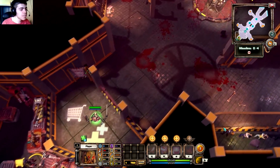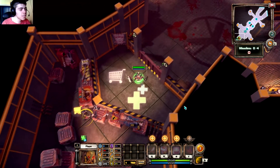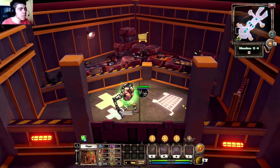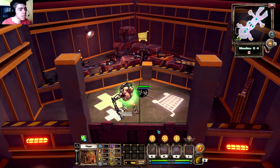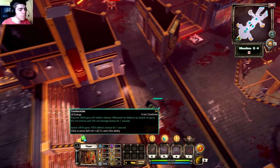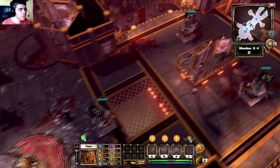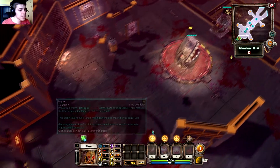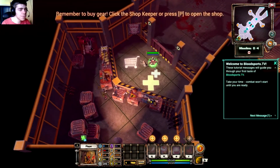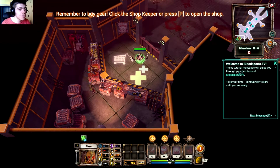Before we begin, the game recommends buying a starting item or two by clicking the shop barrier or the shop button. Remember to return to the shop if you get wounded and you'll get healed swiftly. There are so many buttons, but I guess that's pretty standard with MOBAs.